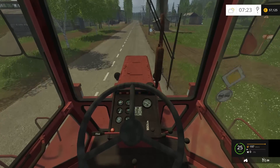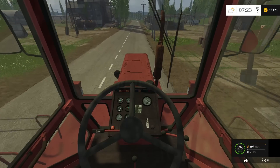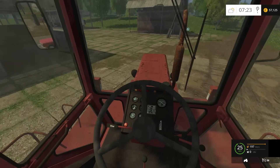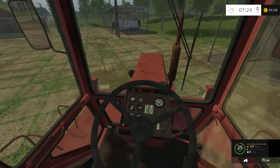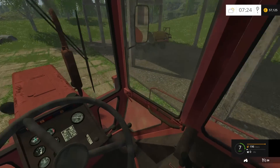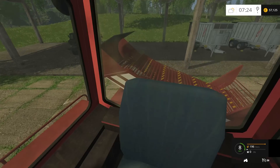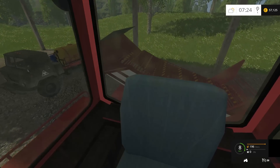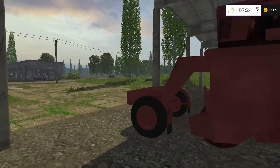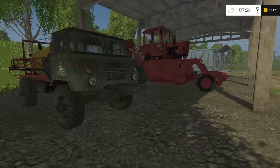So we are bringing the crappy equipment to Sosnufka. We're parking it next to our Russian IFA truck. Look at the textures on the seat - it's like 8-bit Nintendo color. This thing looks horrible. It looks almost as bad as the truck. I'm making fun of my mods, sorry.